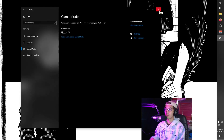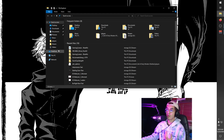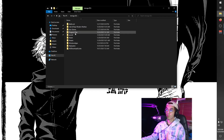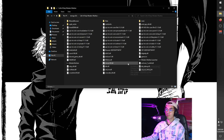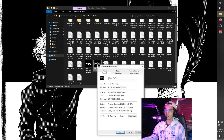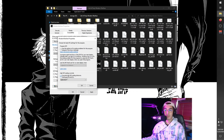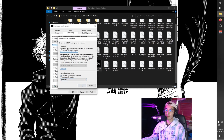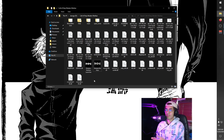Now we're going to tweak Call of Duty's files a little bit. Open File Explorer, navigate to where Call of Duty is installed, find the Modern Warfare application in the folder, right-click it, go to Properties, then Compatibility. Check 'Disable Full Screen Optimizations,' then click 'Change High DPI Settings,' check 'Override High DPI Scaling Behavior,' set it to Application, and hit OK then Apply. Disabling full screen optimizations reduces input lag and makes the game run better in full screen mode.